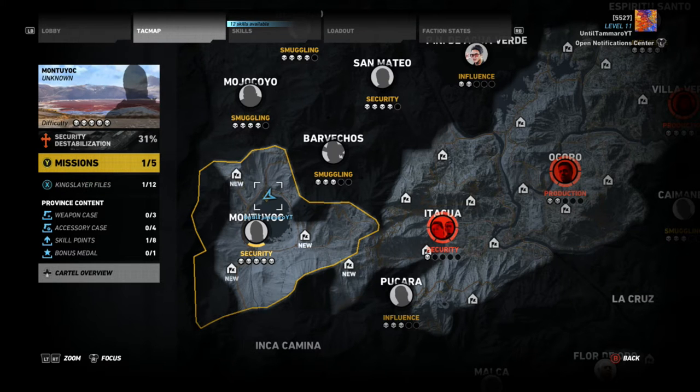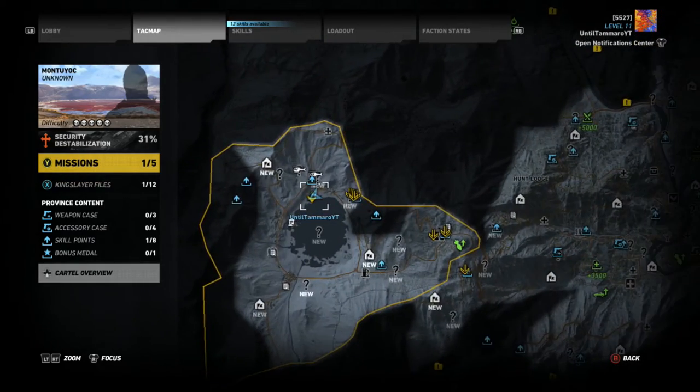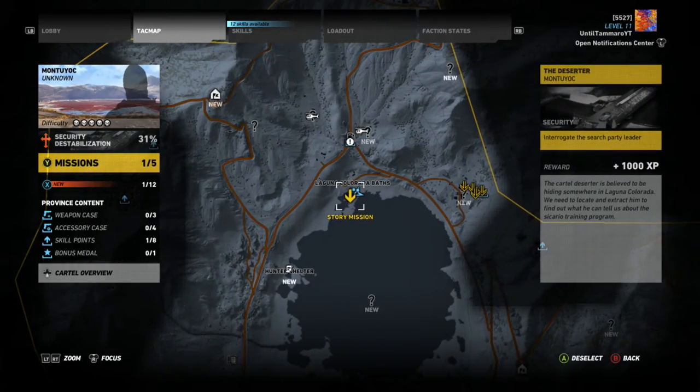To begin, you're going to want to head to the Montoyoc region. I'm sorry, I don't know necessarily how to pronounce it correctly, but you're going to want to do the second story mission in this region which is called the Deserter.